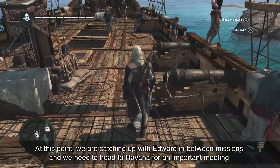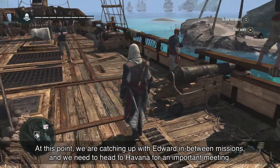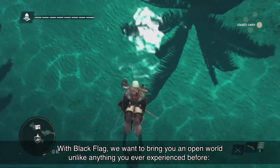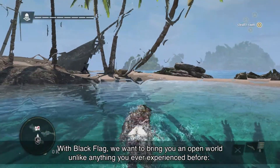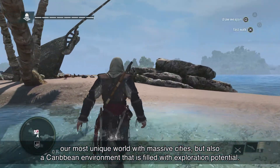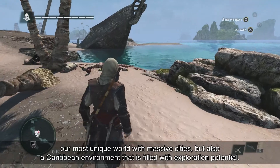At this point, we are catching up with Edward in between missions, and we need to head to Havana for an important meeting. With Black Flag, we wanted to bring you an open world unlike anything you've experienced before — our most unique world with massive cities, but also a Caribbean environment that is filled with exploration potential.